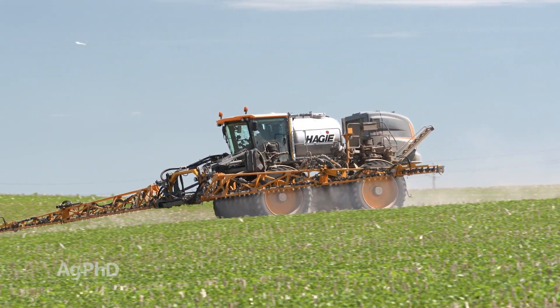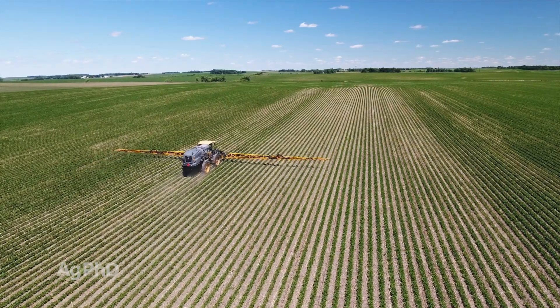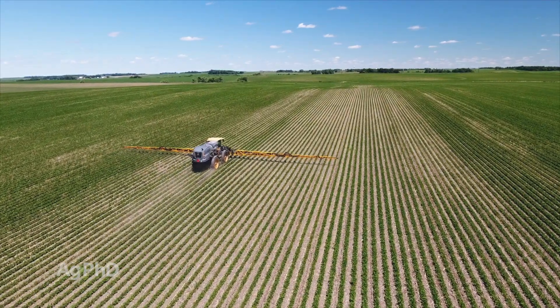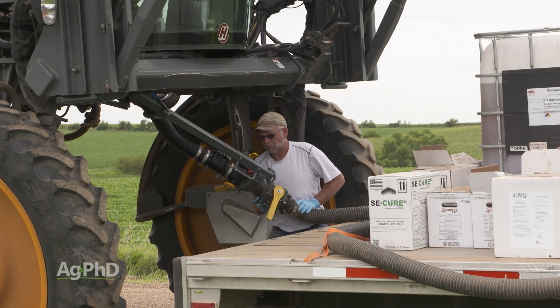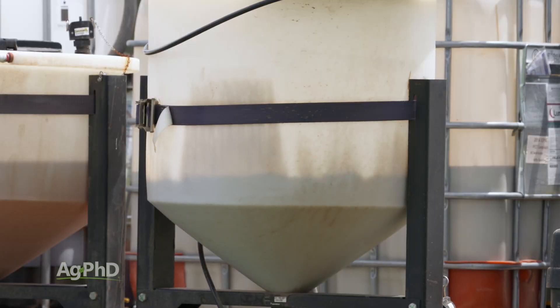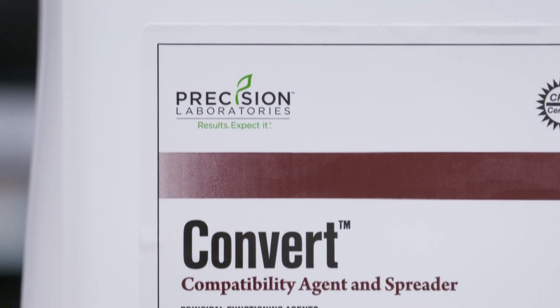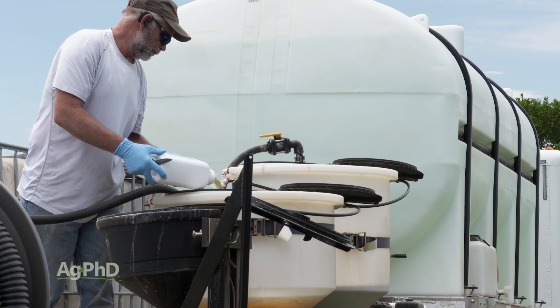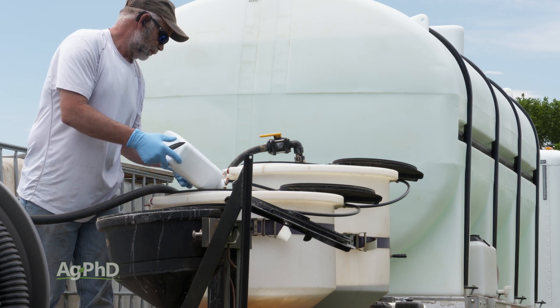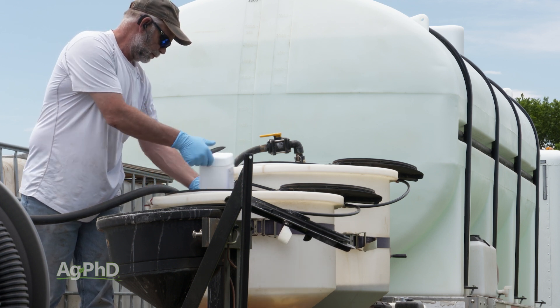Honestly, if it were me, I would go 10 gallons of water to the acre — I just wouldn't go down to 5 or 7. Once you get to at least 10 that helps, but the big thing is put lots of water in first, get your ammonium sulfate in, get your Enlist in, then throw the glyphosate in at the very end just as you're finishing up the tank. Usually that makes the difference. Compatibility agents haven't really worked to fix this — you can't just throw a compatibility agent in and solve the problem like you can for everything else. For whatever reason, it doesn't work with this particular combination.